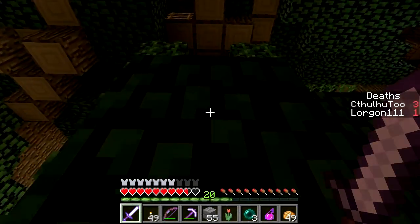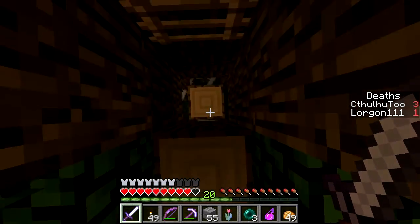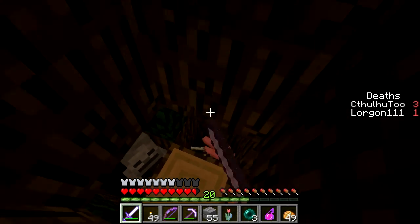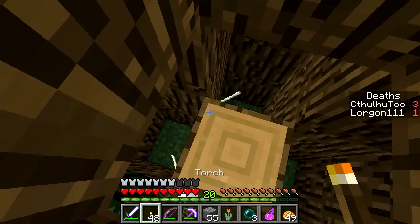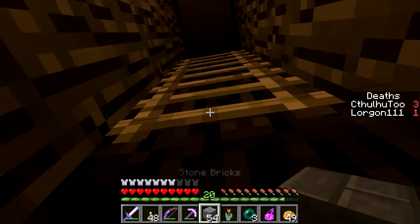There's something on the wall here — there's an enchanted piece of paper or something. It has looting three. The paper does? That is super useful — you could kill pigs with that and get tons of pork chops. I'm okay with that. This house is safe now.